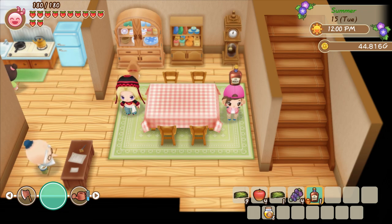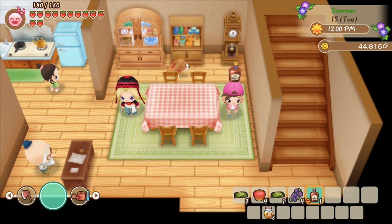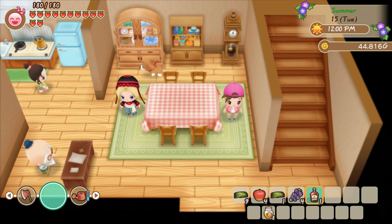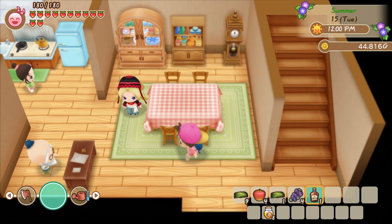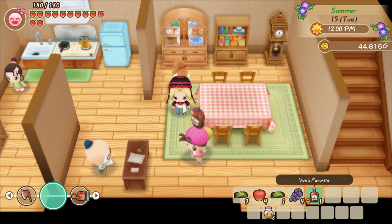Van's Favorite is an item you sometimes get in the morning when you wake up in the mail, saying that you won a contest. It does seem random at first, but it's actually pretty easy to get this item every single day, and I'm going to show you how. The game in the background is secretly keeping track of how many transactions you've done throughout the entire game, and if that number of transactions equals a multiple of 10 and you go to bed, in the morning you'll receive a bottle of Van's Favorite.